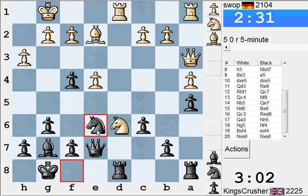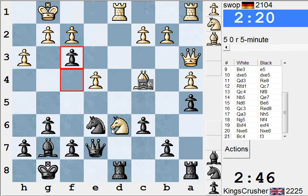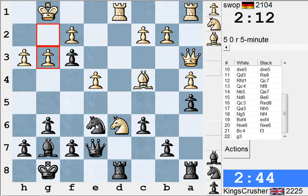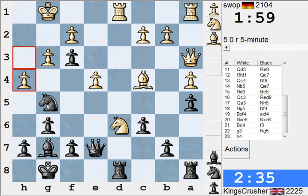Okay, I'm getting control of D4, so actually Nd4 is potentially on the cards here now. Or C5, there's Nb5, F3 might be possible. Ng5 is now possible. I'm going to check on Nxf2, check on H3, Kf1. Okay I'm defending F7 as well — it's quite nifty Ng5 for a moment I think.